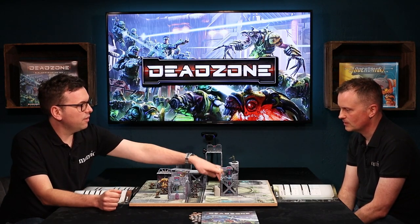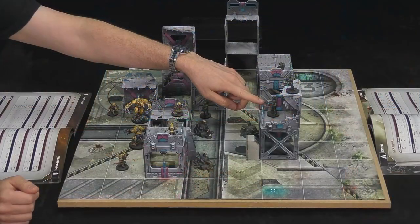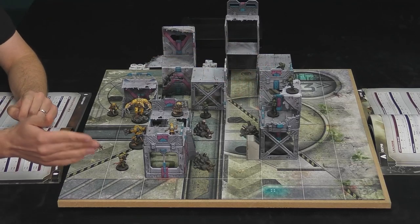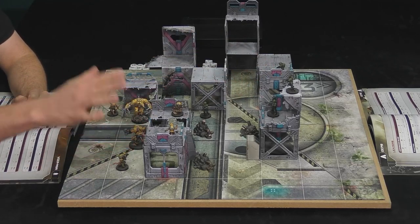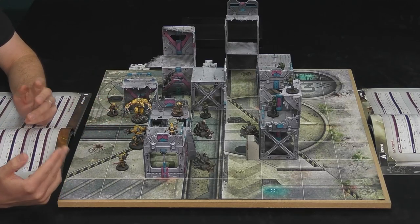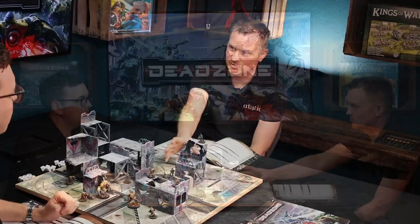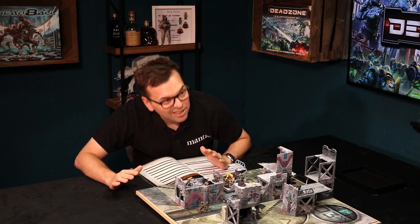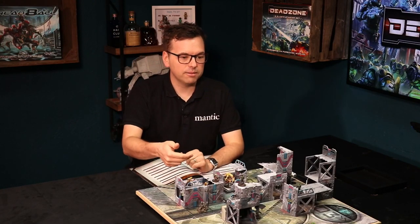So here your leader is on the base ground floor. You've got a marine here and then another one on top there. Let's say you wanted to aim at one of my rats. You've got different things to look out for - things like cover, things like clear shot, and you've also got to make sure you've got line of sight to the target. Typically line of sight is really easy: if you can see it, you can shoot it. Dead Zone is really good because it encourages you to get down - it's quite immersive because you're in the game looking around.